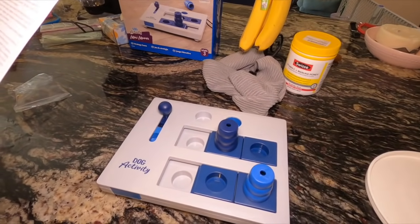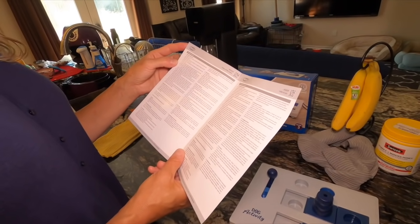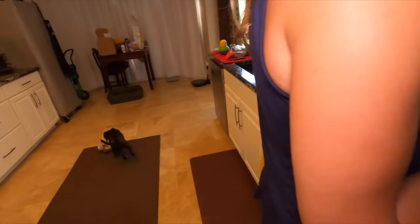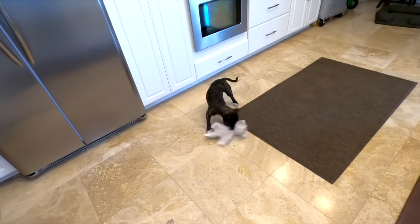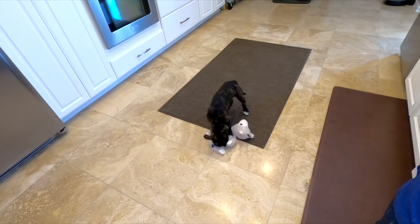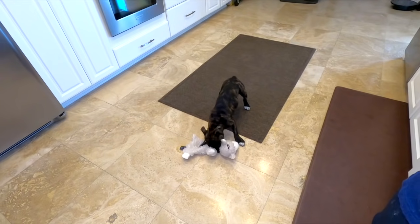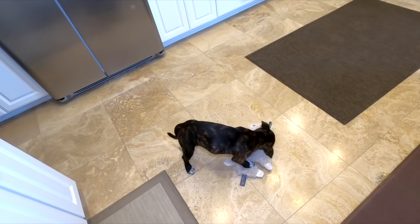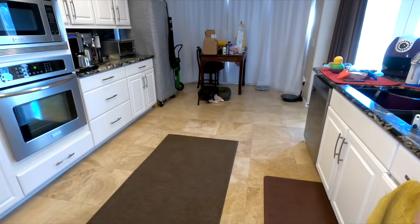It is important for your dog to experience success fairly quickly at the start — he needs to connect something positive with the game to stay motivated. When starting training, you can praise and reward your dog for even trying. Once your dog has understood that it's a feeding game, he'll have more fun figuring it out. To get your dog interested, fill it with treats in his presence in the beginning. To increase the level of difficulty, you can do this in his absence later. Always begin the game with a signal — 'play' — let your dog find all the treats, and end it with a break-off saying 'end.' After your dog has obeyed the break-off signal, reward him with a final treat.